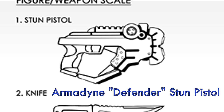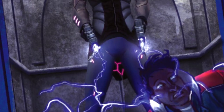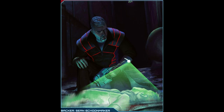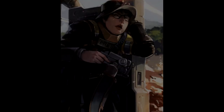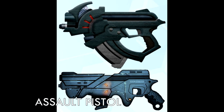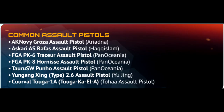Stun pistol is a blanket term for numerous weapons which shoot disabling non-lethal ammunition. Although the kind of ammunition used varies — from the most advanced nanotech particles to electric dart, biochemical options, sonic charge, or gas discharge — the purpose is always the same: to stop someone who is too close without causing permanent damage. Assault pistols are compact personal defense weapons. If your pistol wasn't shooting enough bullets, an assault pistol can help you shoot significantly more.